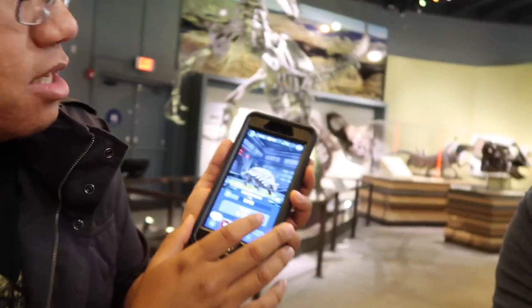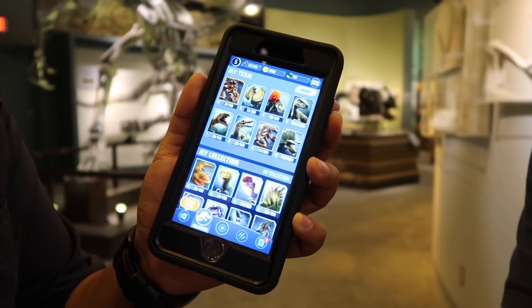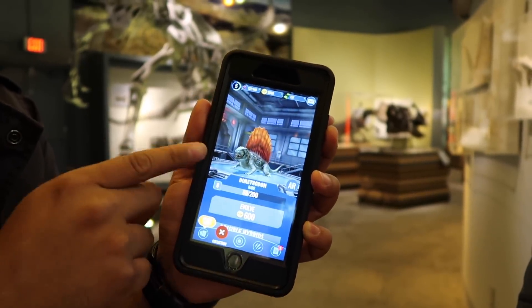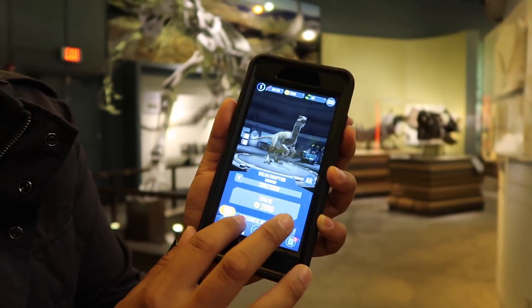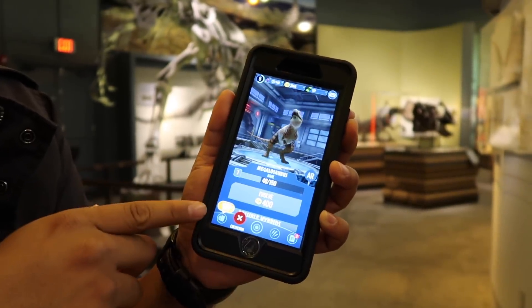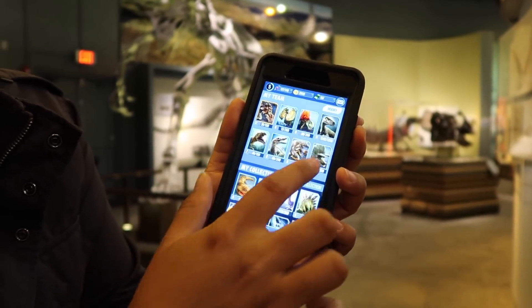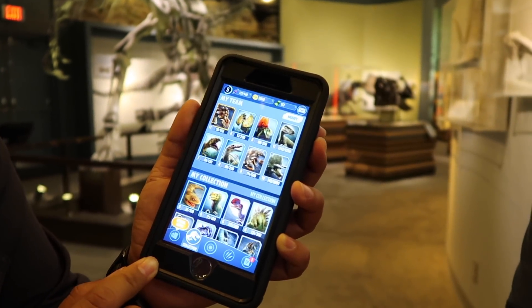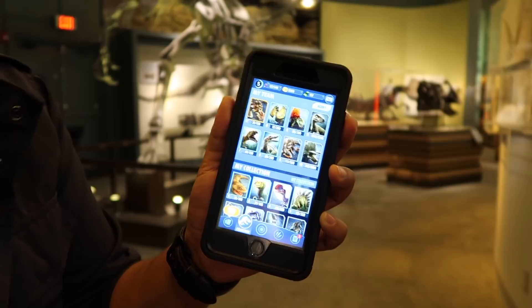Right now my team has my Ankylosaurus at level 12, which is the only epic dinosaur I have so far. I've got my Dilophosaurus, a Dimetrodon — which is actually not a dinosaur; it came before dinosaurs and is more closely related to mammals — Velociraptor, which is kind of my trump card, Megalosaurus, which I just got when I was in Utah, Spinosaurus, Euoplocephalus, and a Triceratops Gen 2. Those are my pretty much go-to team. I've done pretty well with them, especially with my Ankylosaurus and its instant defense move.